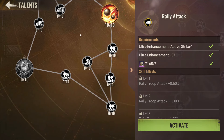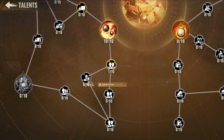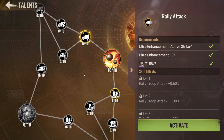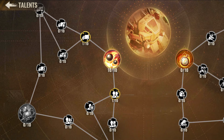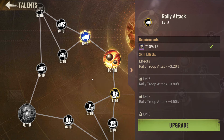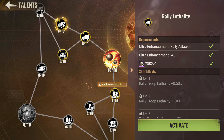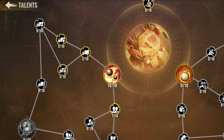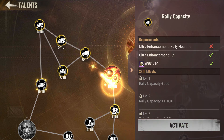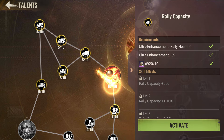Once you upgrade them you have to unlock them. You can activate them — ultra enhance requires value 5. It looks like you have to upgrade everything to level 5 to unlock the next tier. Every single skill has to be upgraded until it becomes level 5.